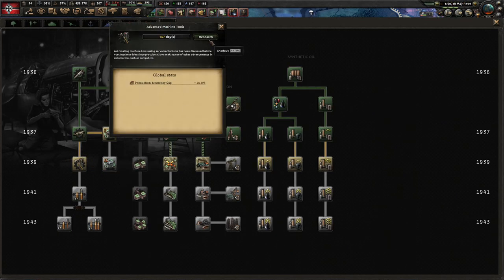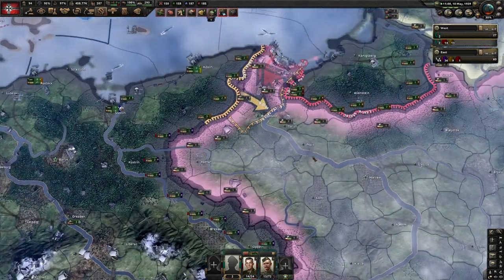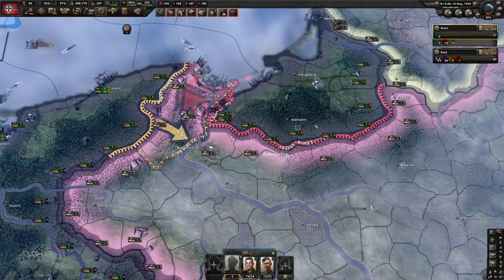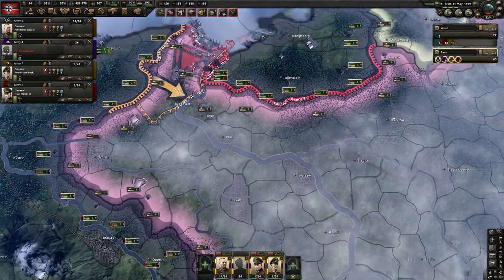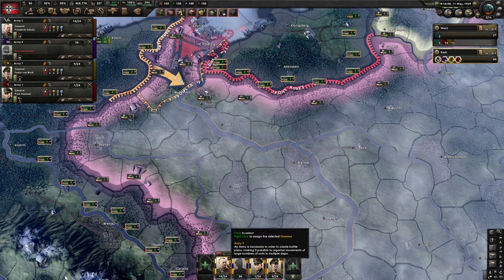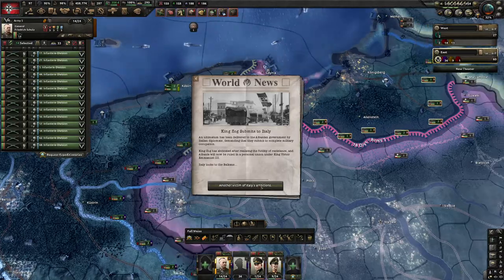Yeah, I'll continue with the industry stuff. We're not at war — we want to get as much of that done before going to war. Now with our east front, we've got this guy here. We'll also get them under a field marshal.